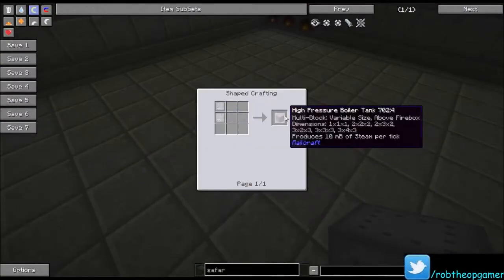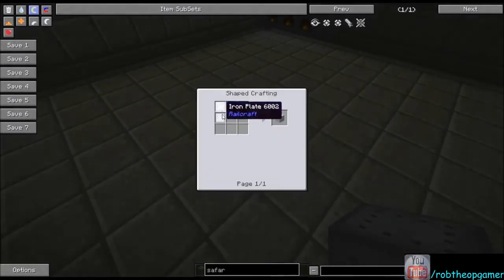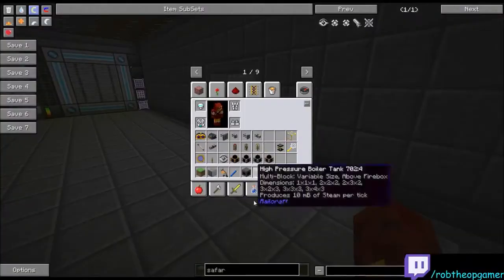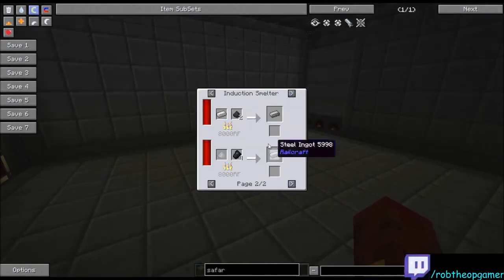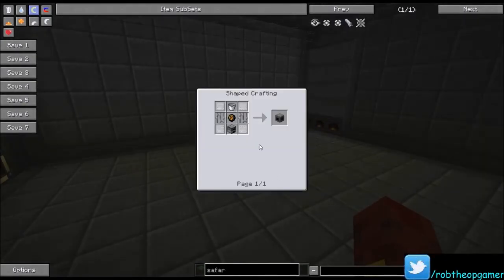The high-pressure boiler tank is two steel plates, which gets you one boiler tank. Steel plates are four steel in a rolling machine, getting you four of them. The low-pressure tank uses iron plates instead. Steel can be made two ways: via a blast furnace, or in Thermal Expansion's induction smelter by combining iron with charcoal, coal powder, or straight coal. The liquid firebox takes liquid fuels like biofuel, regular fuel, or ethanol instead of solid — it's more expensive, requiring four steel plates, a furnace, a fire charge, buckets, and two iron bars.